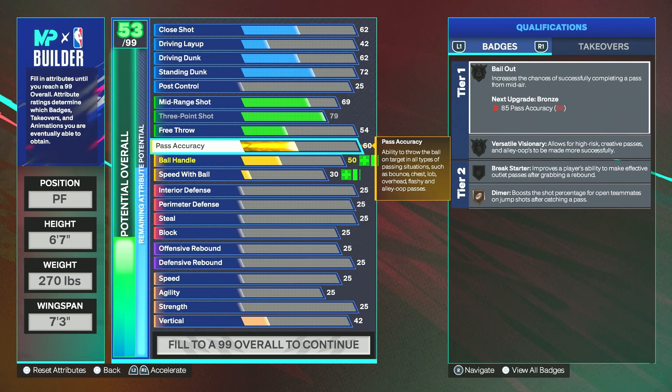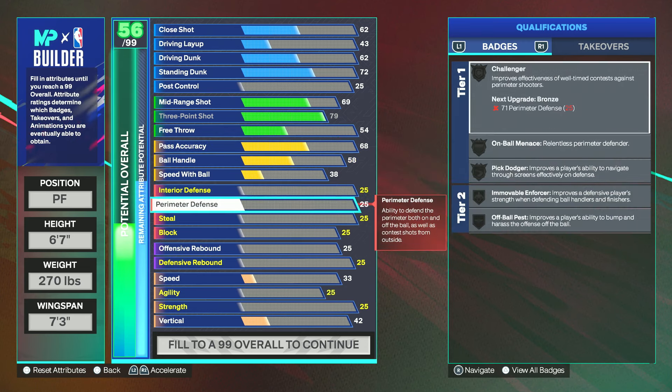With pass accuracy you guys want to go 68. I will be honest — I do notice a difference at 75. I have a 99 overall inside build with a 75 pass accuracy and it does feel way better than a 68; I feel like I get away with more passes. But 68 is the best you can get without giving up anything more important. I use 68 pass accuracy on a day-to-day basis playing competitively in the stage, so I wouldn't worry too much about it.